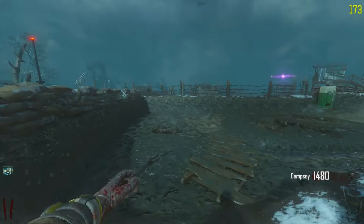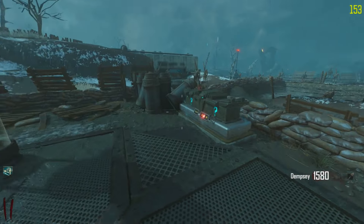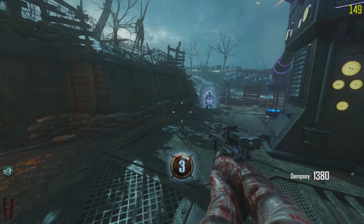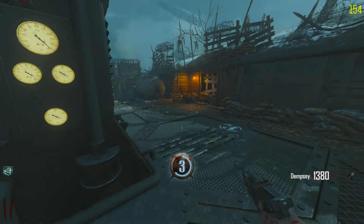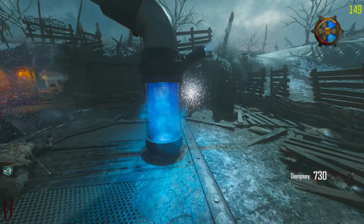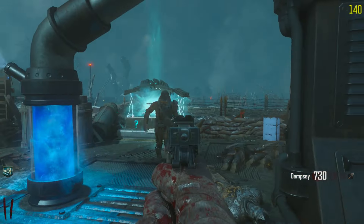Spawned a zombie real quick, grab our points from Speed Cola. It's probably not wise to do this but we do need to get generator 3 online in order to spin the box, which I'd rather do as opposed to buying the 74u just to be safe. However, we like to play it a little risky. There's generator 3 — we'll get our first box hit of the game and hopefully get a good weapon.